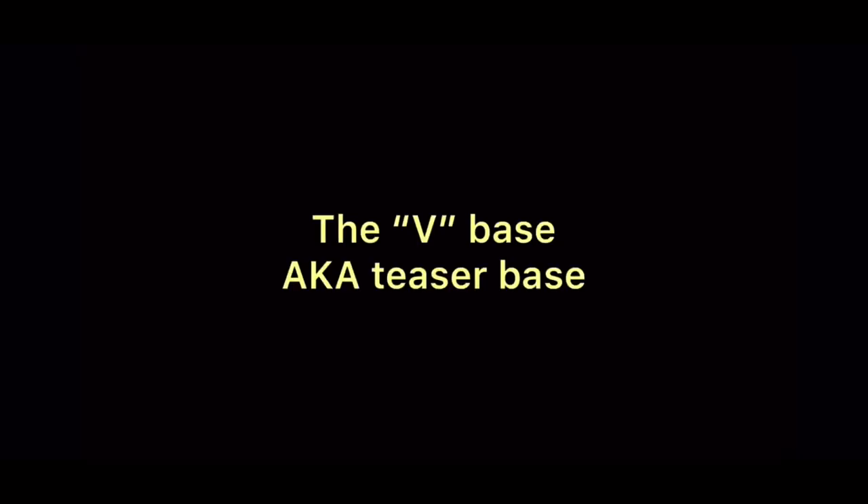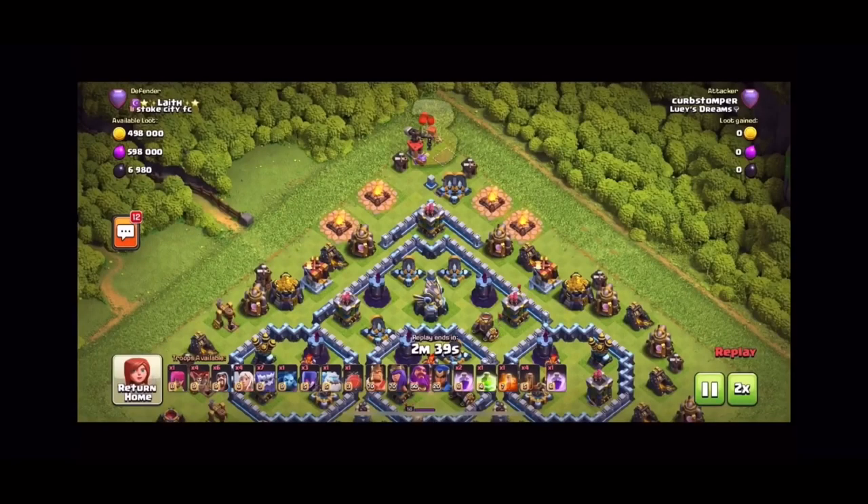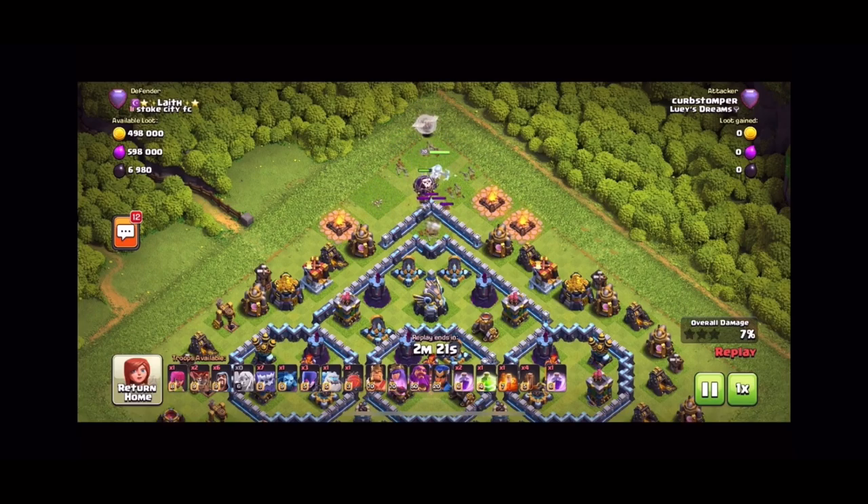Now we've got the V style base. I just call it a V style base because usually they have the town hall in one corner and then the defenses are sort of flared off on either flank in a V shape. On this one I started from the opposite side and I just started my Queen. I notice this is a symmetrical base so I just start her in the middle and let her pick a side. And then once she sort of commits to a side, I start the funnel on the opposite corner, open the walls up, and then send the troops in.